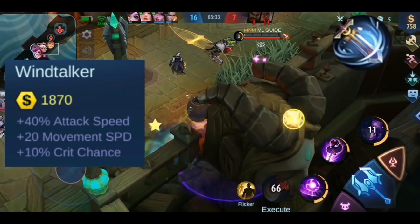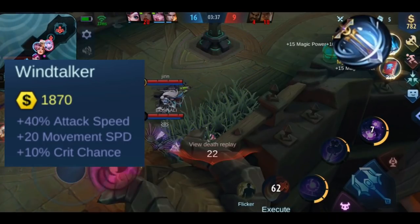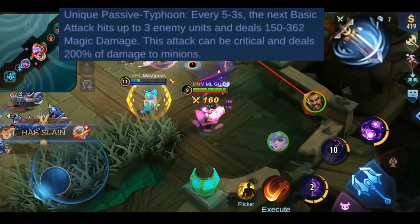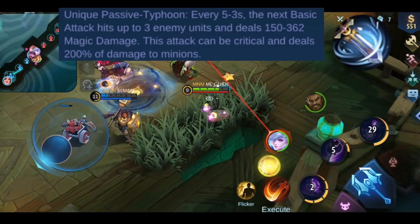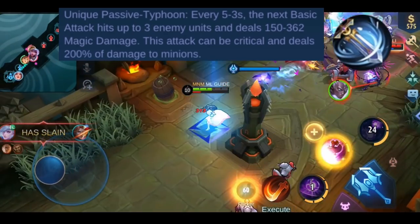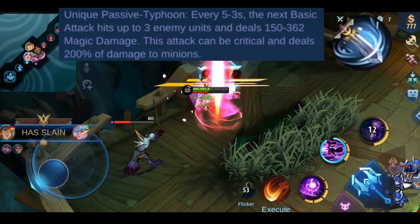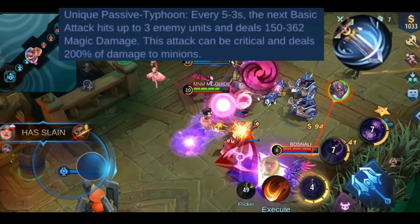Now let's talk about Windtalker. Starting with the stats: you get a whopping plus 40% attack speed, plus 10% crit chance, and plus 20 movement speed. It has 2 effects. The first is called Typhoon: when you hit an enemy with a basic attack, another basic attack hits up to 3 enemy units dealing 150 to 362 magical damage. This effect has a cooldown of 5 to 3 seconds, which drops to the minimum when your crit chance rises to 50%. The damage rises when attack speed rises up to 3. This effect can also deal crit damage.